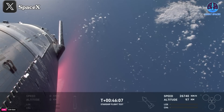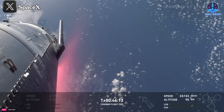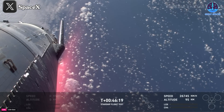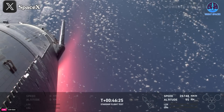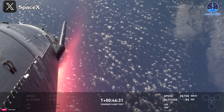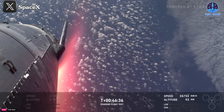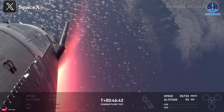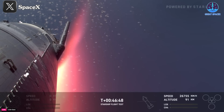We can start to see that plasma now starting to build up on the side — it's not quite full plasma yet, but we are starting to see that color indicate that heat is building up on the heat shield. It's getting a little more red, which means the heat is building up. But that's exactly what these heat shield tiles are there for — to protect against this plasma and really extreme heat for about the next 10 more minutes or so.